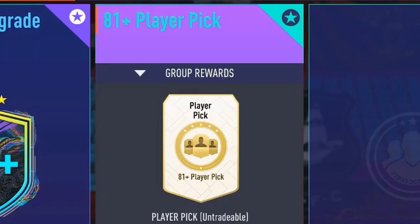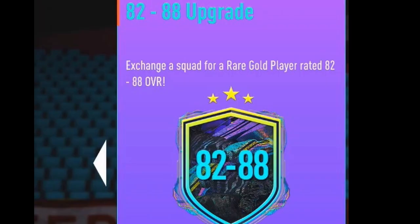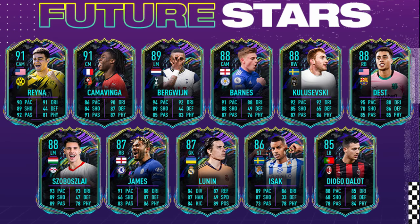It's a Sunday evening and EA have dropped the new 81-plus player picks alongside the 85 double upgrade, with another upgrade called the 82 to 88 where half the future stars are in these packs as well - it's pretty much madness.